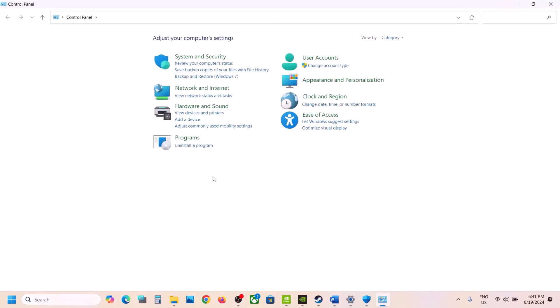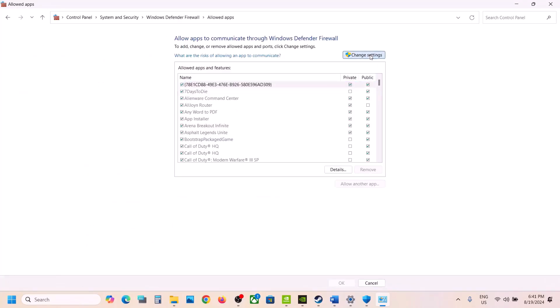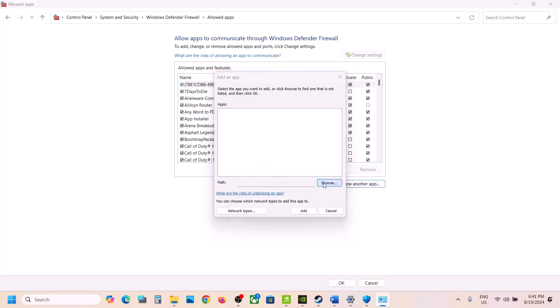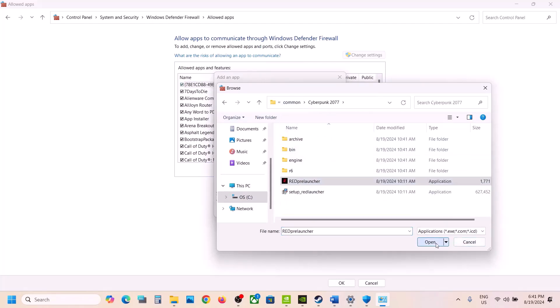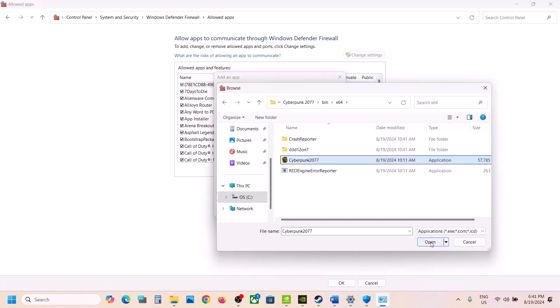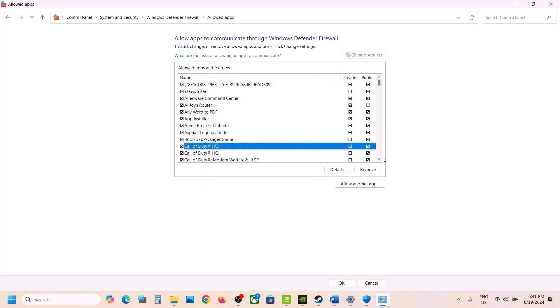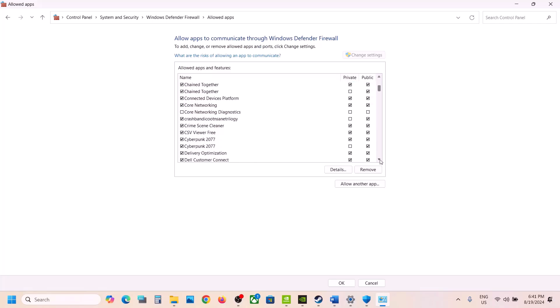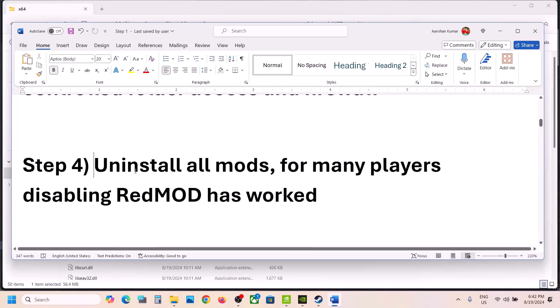Now type Control Panel in the Windows search box and go to Control Panel. Go to System and Security > Windows Defender Firewall, click Allow an app or feature through Windows Defender Firewall, click Change Settings, then Allow another app. Click Browse, go to the game installation folder, open the game folder, select the launcher and exe file, and click Add. Again, click Allow another app, browse to bin > x64, select the game exe, click Open and Add. Once the game is added, launch the game and check.